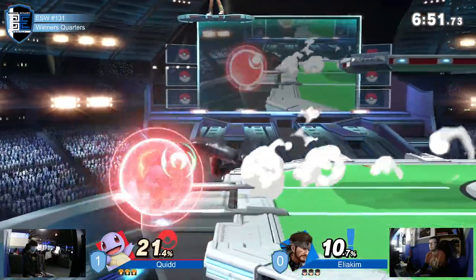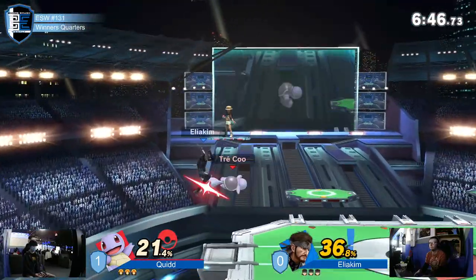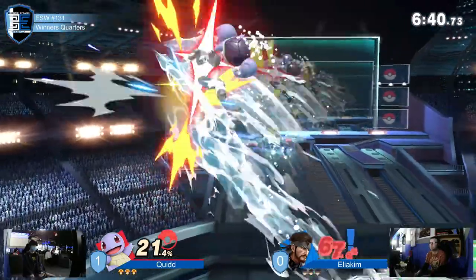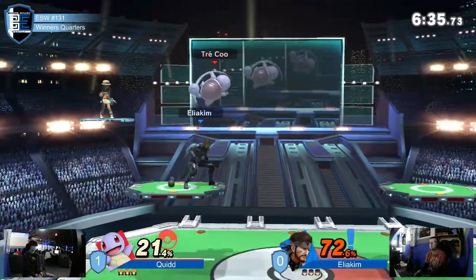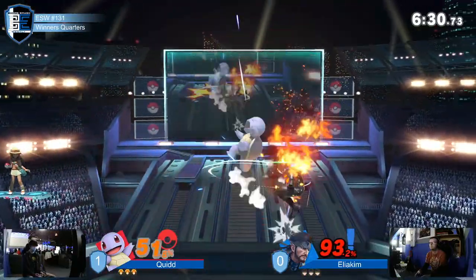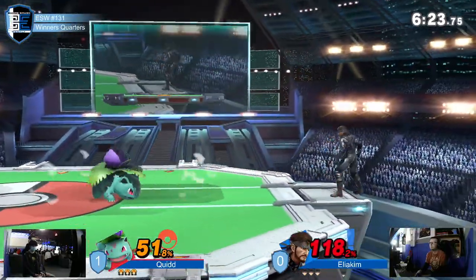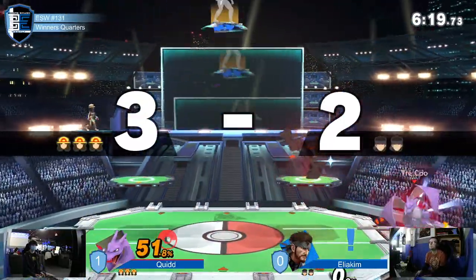Down throw — not quite, he's been missing those reads on the techs. Very aggressive Squirtle, just beating up Snake. Snake's not really getting time to do what he wants — he's trying to drop the grenades but he doesn't have the time to do so, and he's not getting the trades he really looks for being a heavy character. The down air connecting was very good for Snake. Is this bomb going to save him? Not quite, but he still got scared of it. Up air kills — that's Ivysaur.